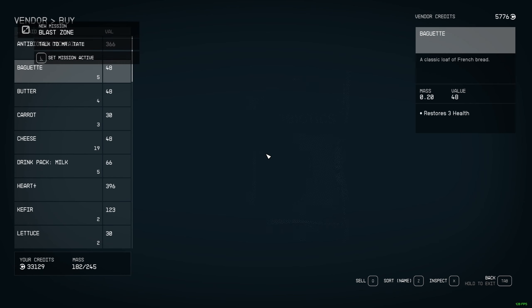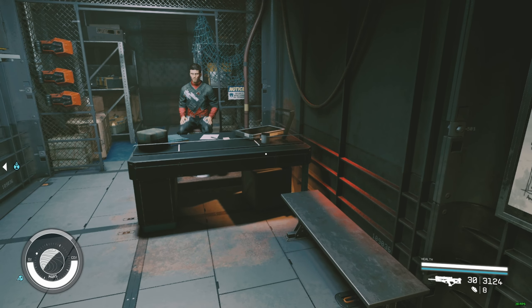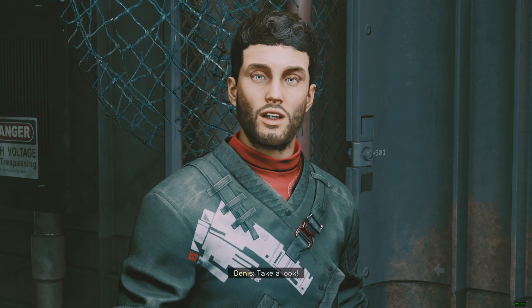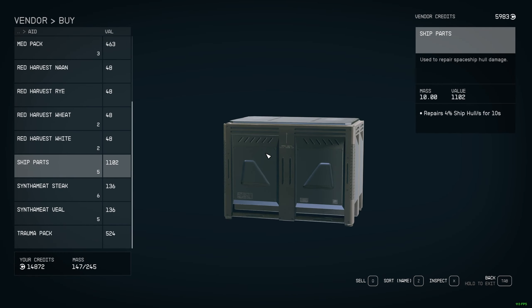I'm in Cydonia on Mars with this vendor here. Let's see what's in stock. Go to Aid, ship parts - he has ship parts as well, so you can buy them or not, it's up to you.